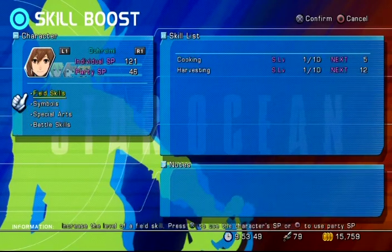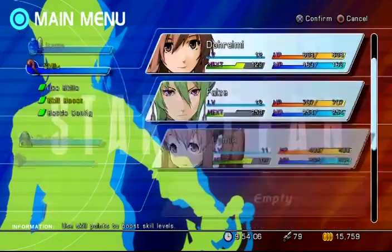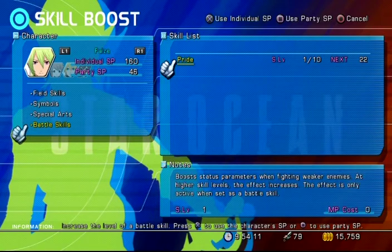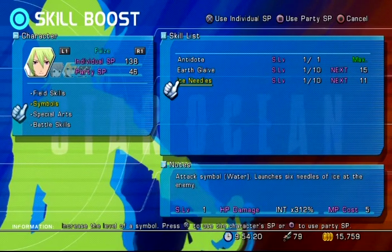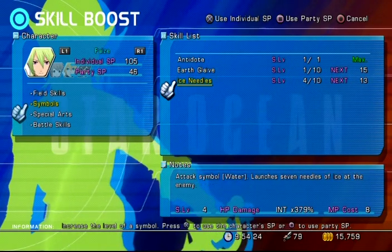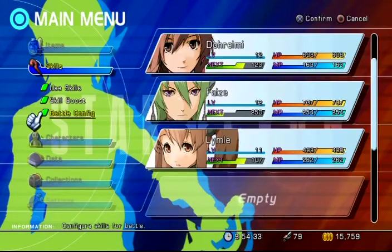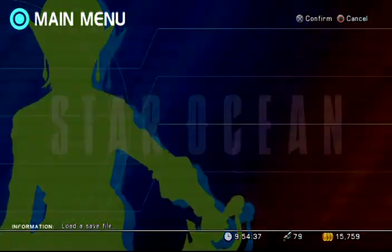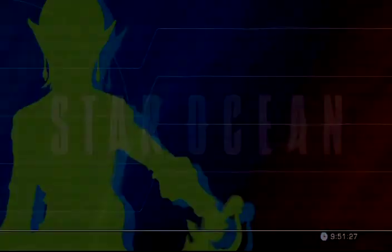Sonic Thorn — she doesn't have much. Harvesting might be something I want to level up with her. 292, 6, 3 — wow! That one I'm going to level up. I need to level that until it reaches 380, so that'll be useful. Alchemy, Antidote. Earthglaive: 195 to 312 — whoa! So Ice Needles would be worth it at 95. So we definitely want Sonic Thorn because it levels up a lot, and Ice Needles too. Level those two skills up four times and we'll double their strength.